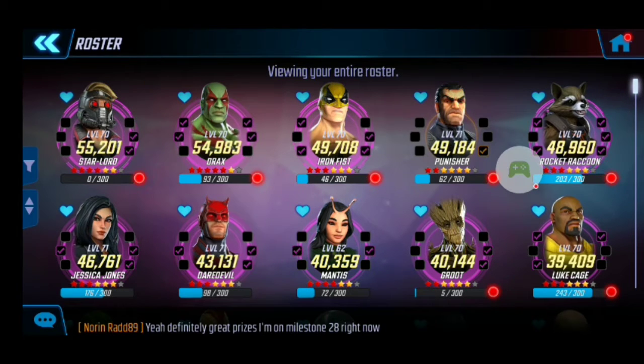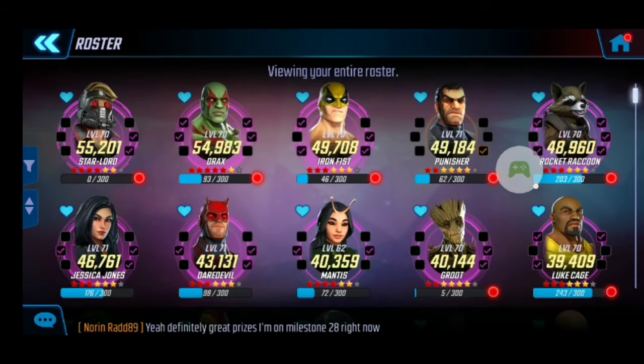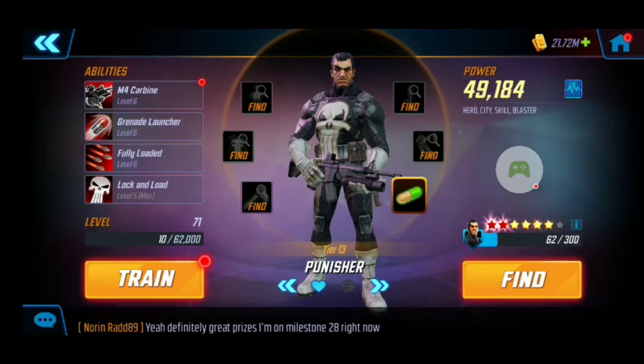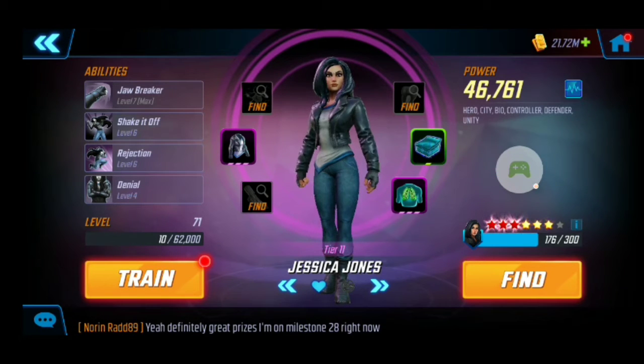We'll go through all three — some pros and cons and where you can get these teams. First, we're going to start with the Defenders, who are by far the easiest farm early game. That's probably the best pro about them. If you take them up to five stars and a decent level, you'll get through pretty much all of hero campaign. We're talking about the traditional Defenders with Punisher, who works best with them. They're a great balanced team for war — you could use them on offense or defense.